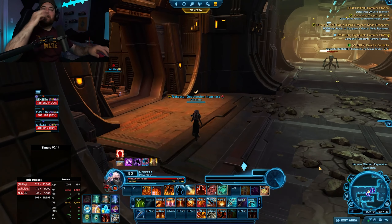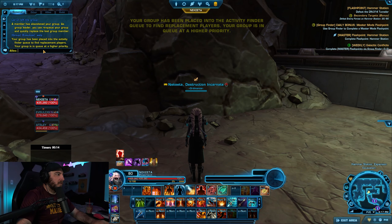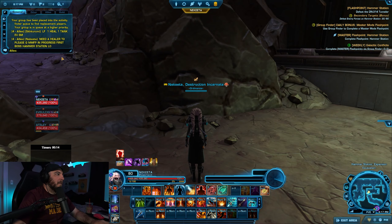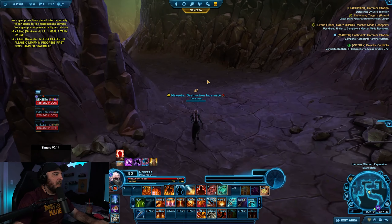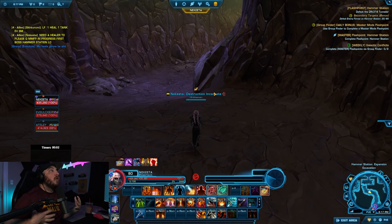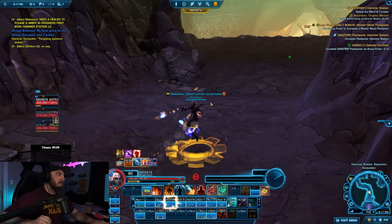I'm not going to say a word. All right, let's go to allies. Need a healer to please queue master mode flashpoint in progress, first boss Hammer Station lockout. They pulled! They pulled! I'm not there! It's cursed!